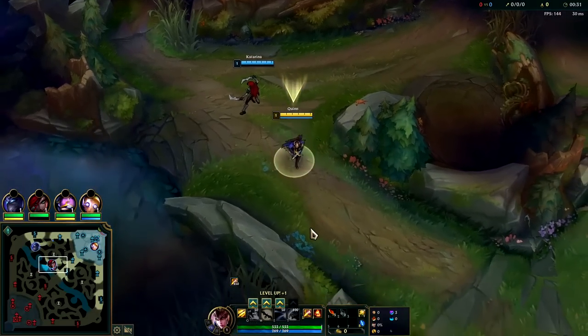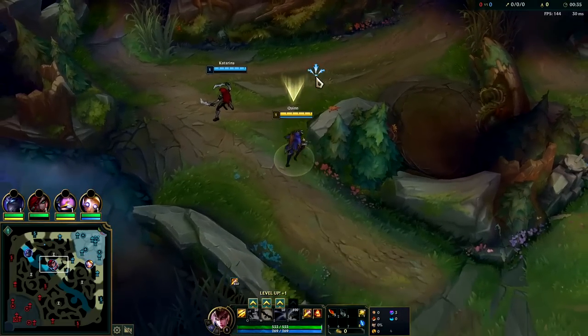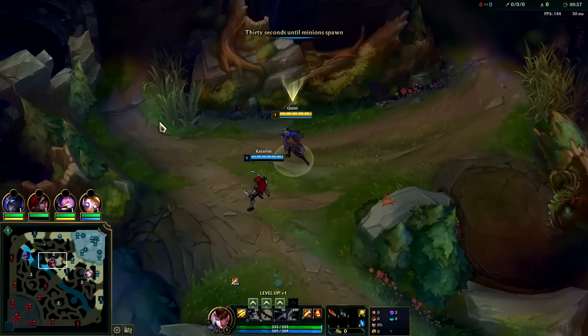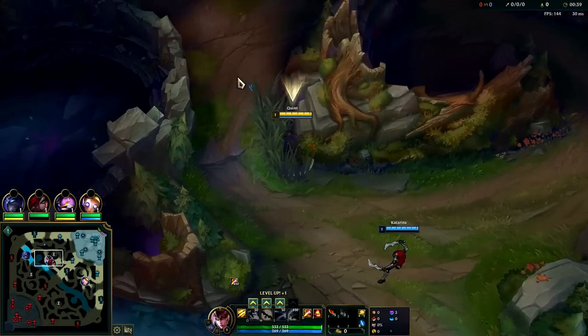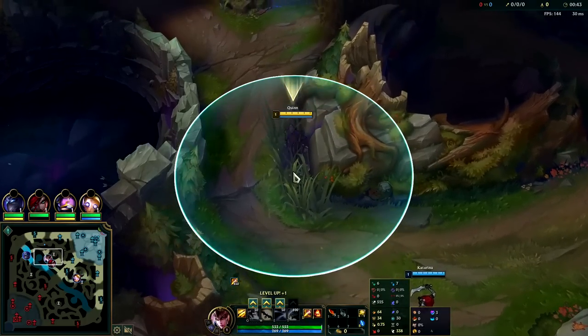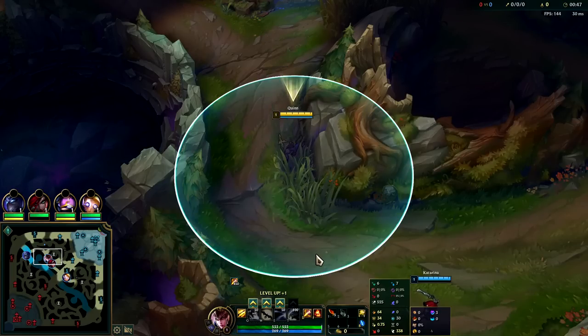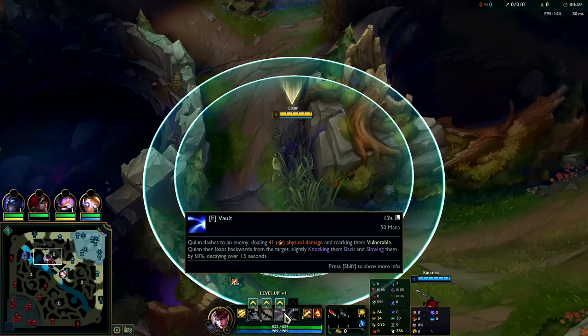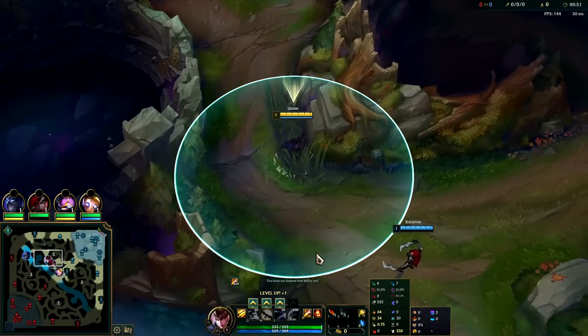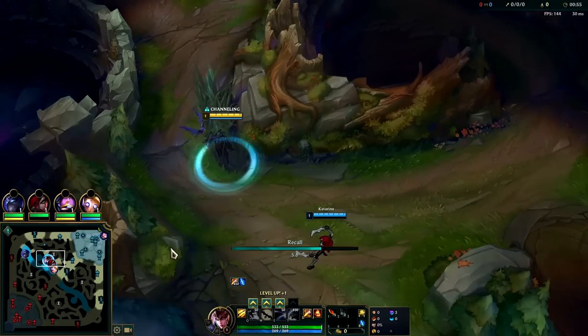Gonna be showing you how to carry on Quinn jungle for season 12. She's a super fun, super strong off-meta jungler who you can do a lot of cool stuff with, similar to a Twitch jungle or even a Tristana jungle. Because if you arrange auto attacks it lets you kite out melees really hard — your E and your Q lets you kite out melee super hard plus monster camps.